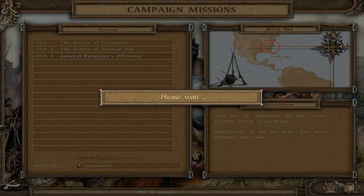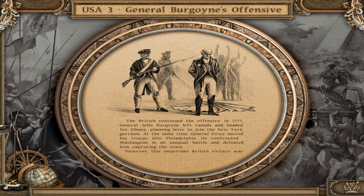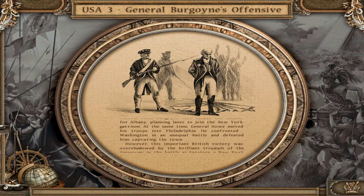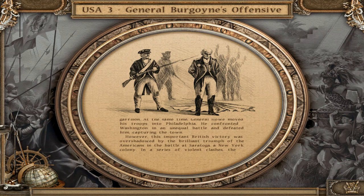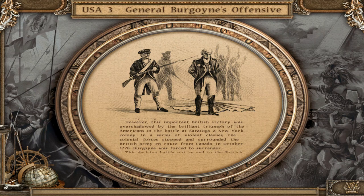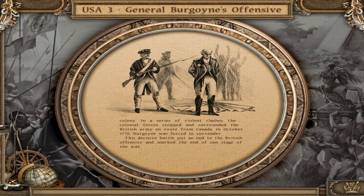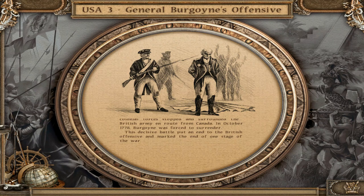Historical introduction: The British continued the offensive in 1777. General John Burgoyne left Canada and headed for Albany, planning to join the New York garrison. At the same time, General Howe moved his troops into Philadelphia, confronted Washington in an unequal battle and defeated him, capturing the town. However, this important British victory was overshadowed by the brilliant triumph of the Americans at the Battle of Saratoga. In October 1778, Burgoyne was forced to surrender, marking the end of one stage of the war.